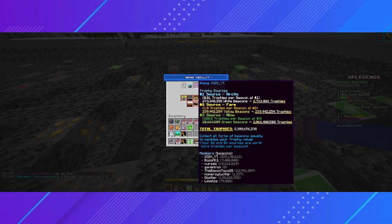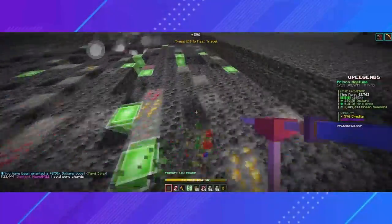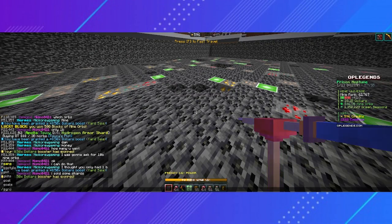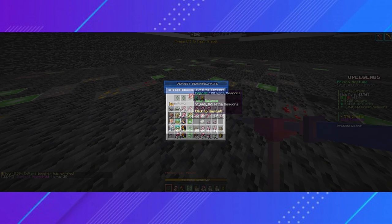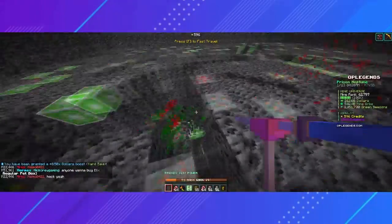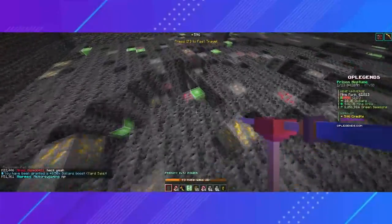Just know that you want to keep all three as even as possible. So if you had 1 million green and yellow beacons but 0 white beacons, you should start farming some white beacons. Lastly, to deposit your beacons, simply type in /g and click on the beacon icon at the top. Choose what kind of beacon you want to deposit and then choose how many. Once you deposit them, they'll be added to your gang's beacon collection. Just note that you cannot retrieve the beacons — once you deposit them, they are gone forever.